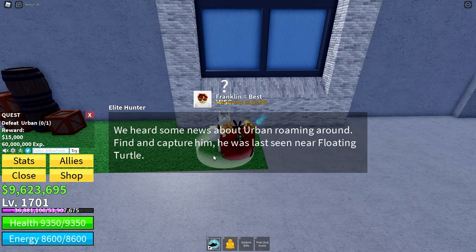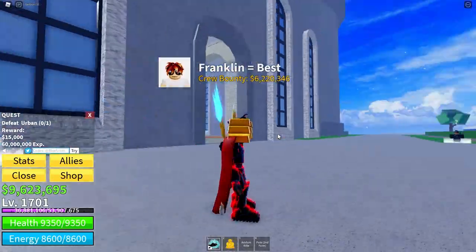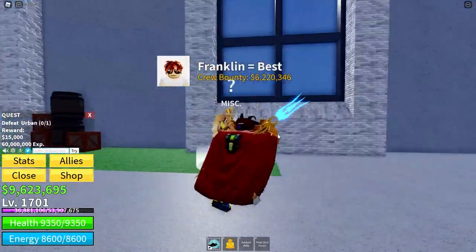You just ask for a quest and they'll say, 'We heard some news about one of the three roaming around, find and capture him.' Here's the last scene near and then a place. The floating turtle and Hydra Island are the most common, then the giant tree and port something-or-other are the other two that they can spawn at.